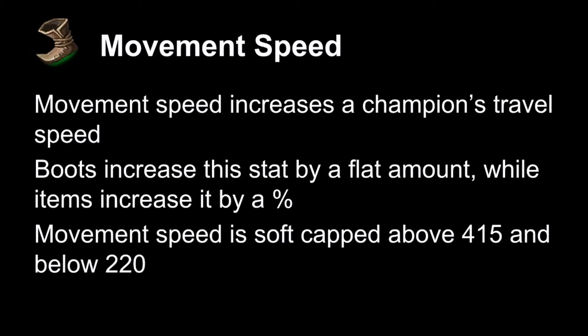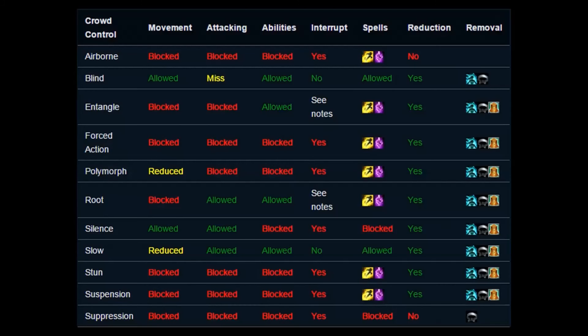Movement speed is, of course, how fast you move. Boots increase it by a flat amount while other items increase it by a percentage — you might get a 6% increase from one item as opposed to the flat increase from boots. Movement speed is soft-capped above 415 and below 220, which means you can't get slowed as much past a certain point. And if you build so much movement speed, you get diminishing returns — which means building six Zeals and Mobi Boots doesn't work.